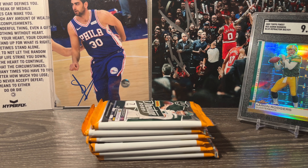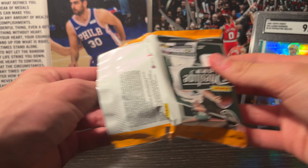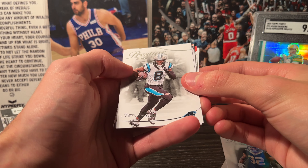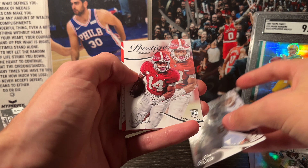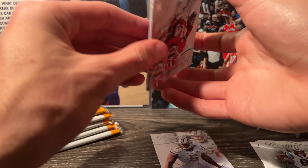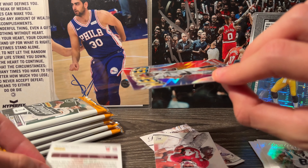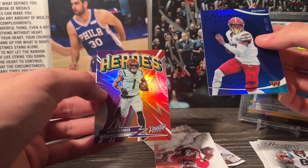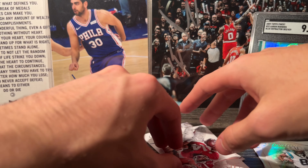We got six packs, seven cards per pack. First pack — here's the design: Tyran Matthew, Sauce Gardner, a rookie of Keen White, Branch, and then we got something here. It's an H7 Bengals — Jamar Chase on a Heroes insert — that's actually not too bad. And then a Terry McLaren on a blue numbered to 299. Pretty nice pack there, a couple rookies and one of the three numbered cards.